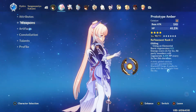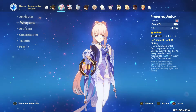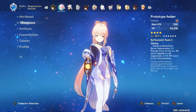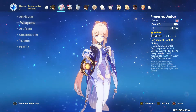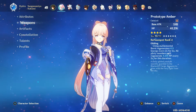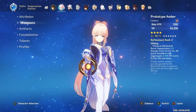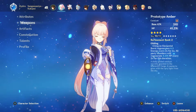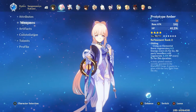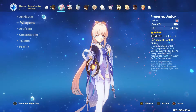You can also craft this at the Blacksmith, so you don't have to waste any primogems wishing for it. This also makes it easier to reach maximum refinement level. What makes the Amber so valuable is the massive HP increase it gives you, and the regeneration effect it gives you after you use your ultimate.